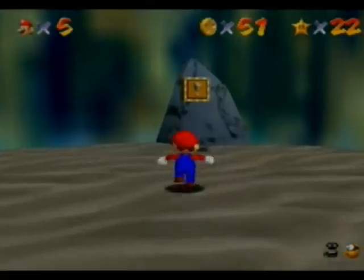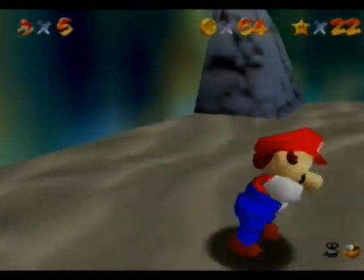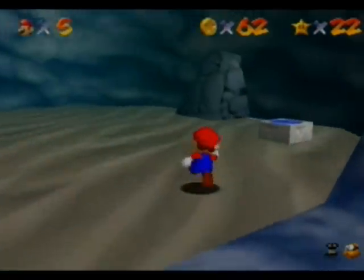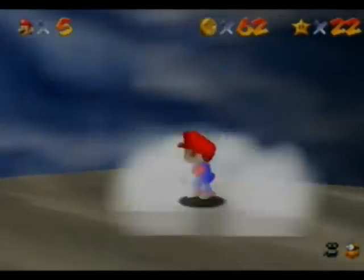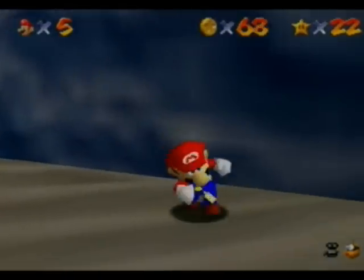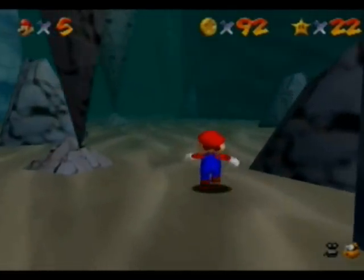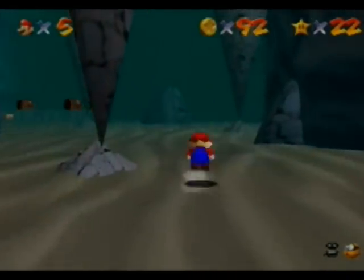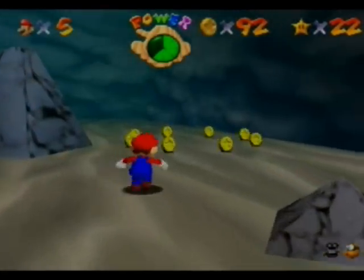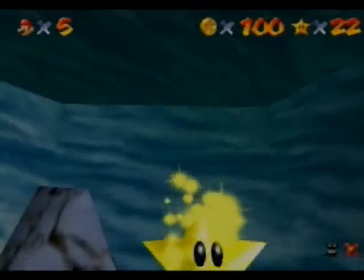Near the beginning there's a block you can open — that's a free three coins. In the cave area you can go over here and hit the blue switch, like there is in most levels — boom, boom, boom. Then go over here, collect these eight coins, and — boom! A hundred coins.